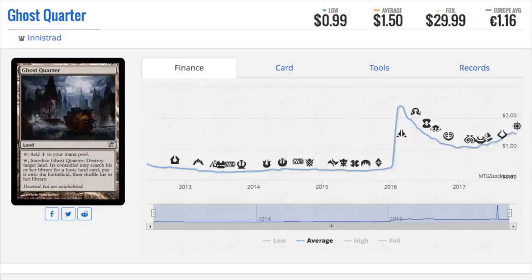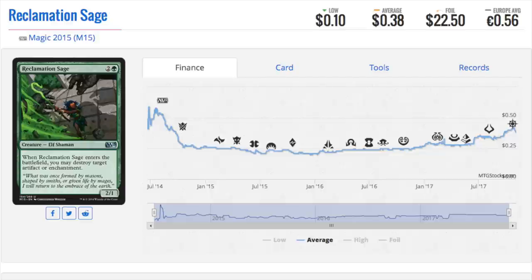Innistrad is a unique set — it was before RTR, so the boxes are more valuable. Even Dark Ascension, which used to be $70 a box, is now over $90 to $100 a box. That's telling me it's considered pre-RTR. RTR is the first overprinted set — Born of the Gods, Journey into Nyx, Pharaohs, all of those got hit really, really hard.